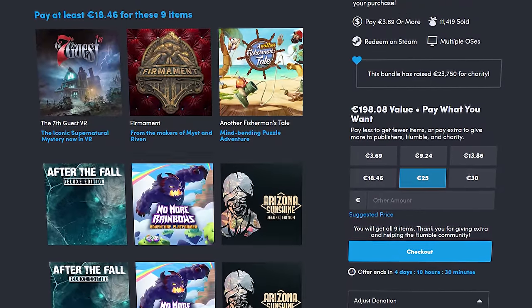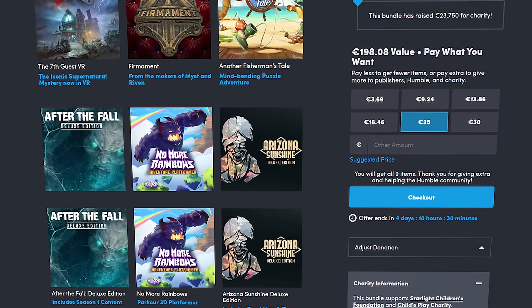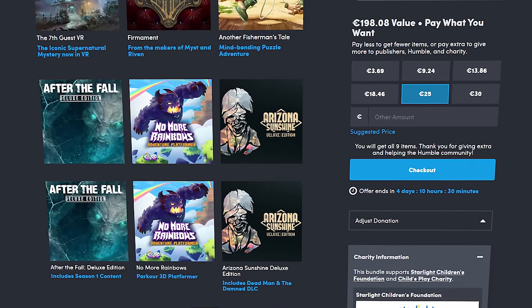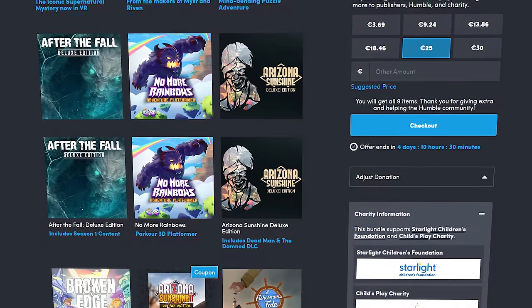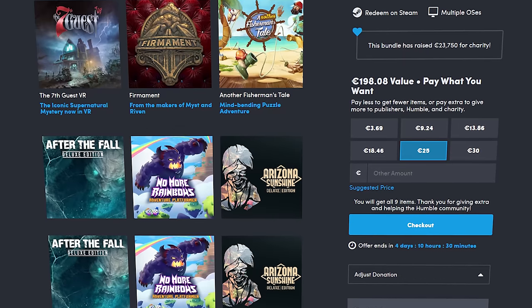The bundle includes: 7th Guest VR, Firmament, Another Fisherman's Tale, After the Fall Deluxe Edition, No More Rainbows, Arizona Sunshine Deluxe Edition, Broken Edge, and A Fisherman's Tale. That's €198.08 worth of value for just €18.46. These are PC VR games — once you purchase the bundle you'll get a Steam key, put it into Steam, and activate your games. So they're not Quest games, they're Steam games. But if you play PC VR, I think this is a fantastic bundle.